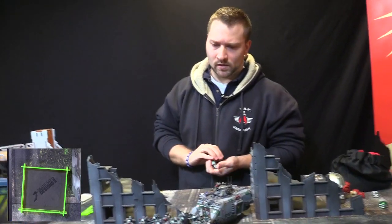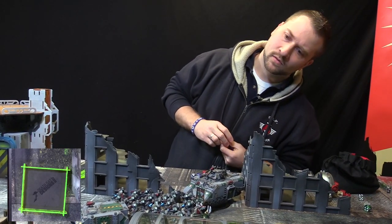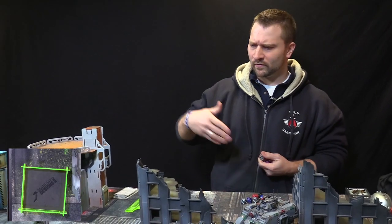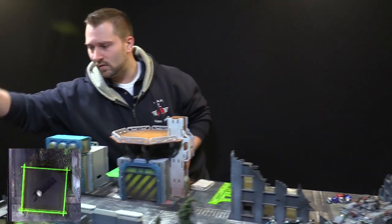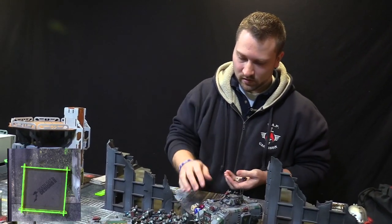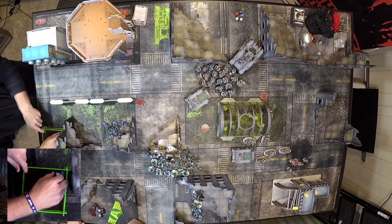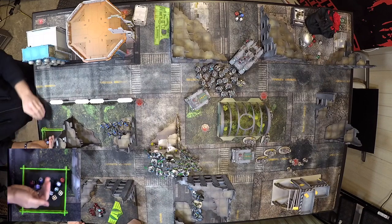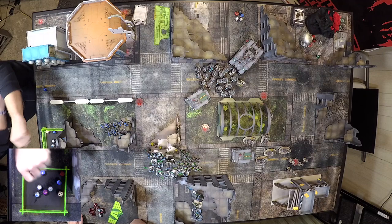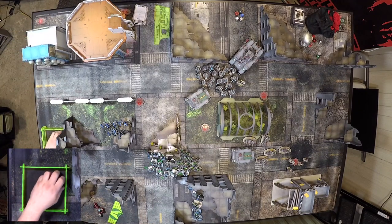Lychguard have two wounds apiece and toughness five. Hellblasters will shoot into the Lychguard — ten of them with a five-foot invuln, two-up armor. We're going to use Weapons of Forgotten Age for plus one to damage. We get the command point back — still at nine. Ten Hellblasters into the Lychguard. Nine hits, wounding on threes — five wounds, AP minus four. Five-up invuln — failed all five. Five dead Lychguard.